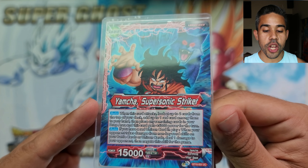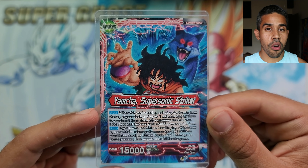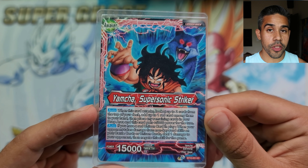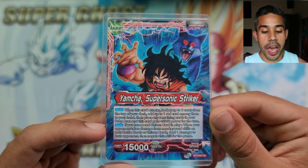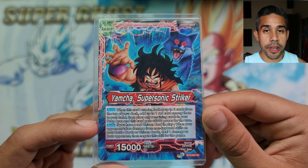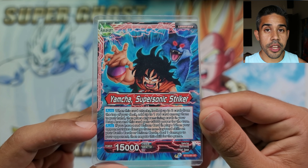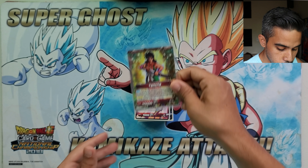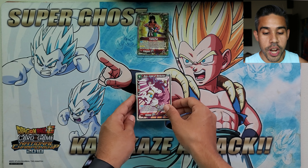Then he goes into Yamcha Supersonic Striker. Same thing — when he attacks you look at two cards from the top of your deck, add yourself one red card, and place the other in the drop area. He also has a pretty game-defining auto: if you have a red unison in play when you deal damage to your opponent through a skill, they lose an additional damage. So you need a unison on the field and burn damage to finish your opponent off.